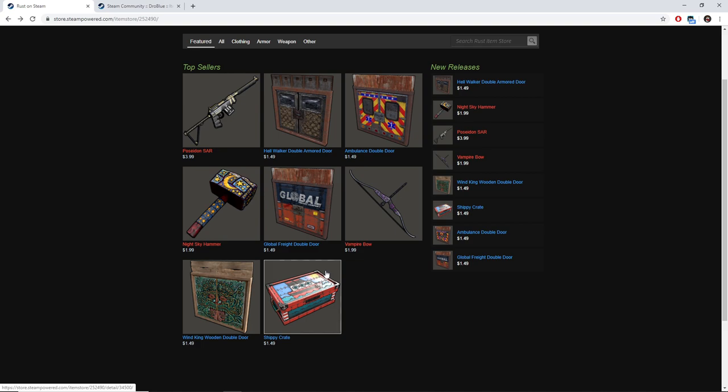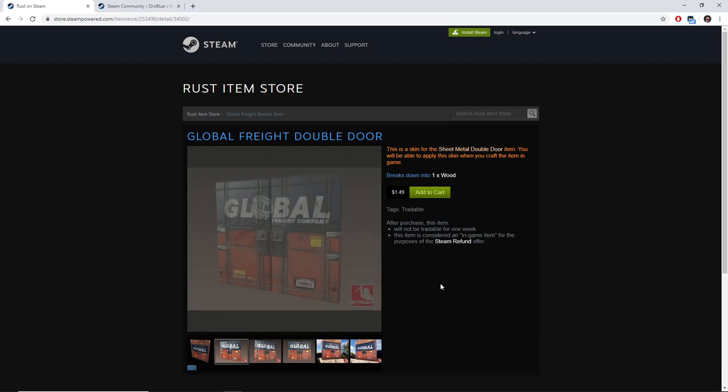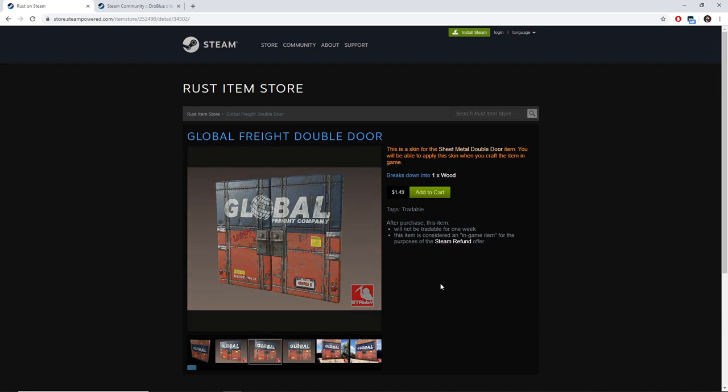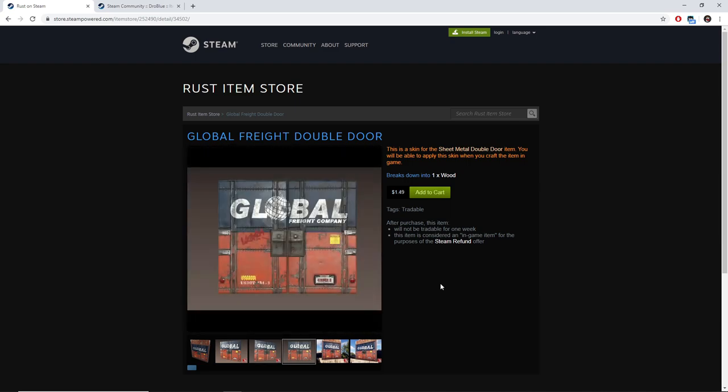I will now jump into my top three picks for the week. My first pick for the week is going to be the Global Freight Double Door. This is due to the theme of the item, because it's themed around things we can find in-game, and those tend to skyrocket in value and have very good profit margins when investing in them. By far, this will be the best item to invest in this week, because the other items are really lackluster and won't be that profitable.